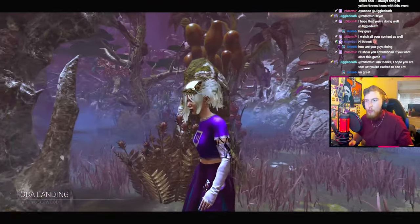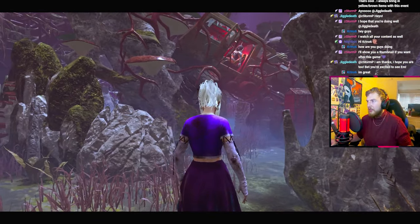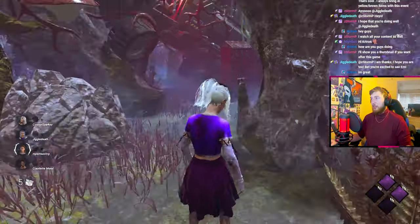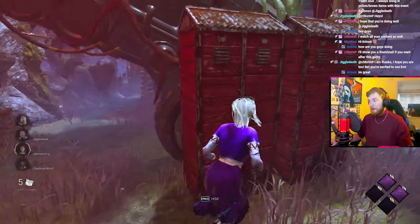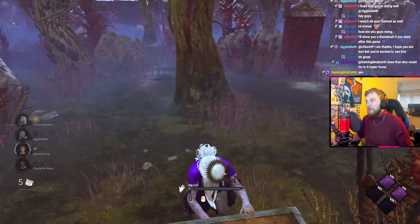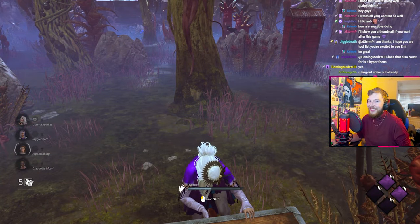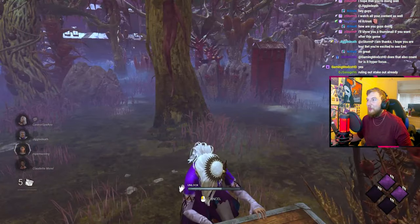We're in Toba Landing. Guys, we're going to need big brains here because I don't know where my perk icons are missing and I need you guys to figure out which one's which. It's not Calm Spirit, it's not Pharmacy - ruling out Stakeout already.